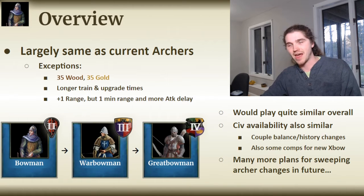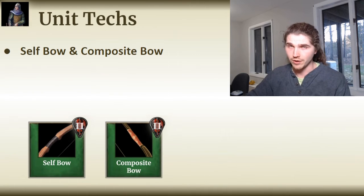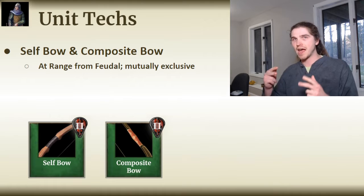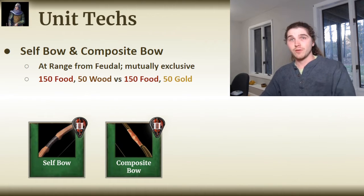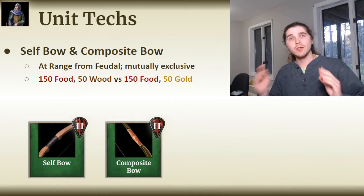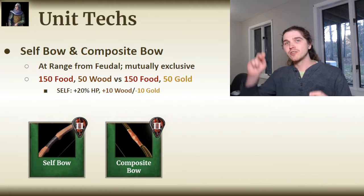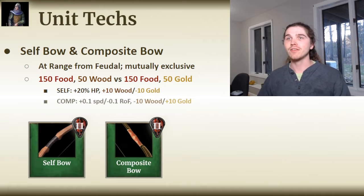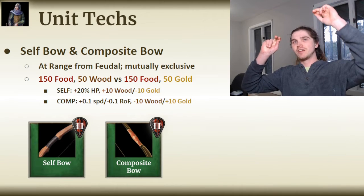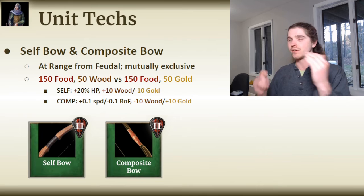Moving on to technologies, there are two technologies specific to the Bowman line: Self Bow and Composite Bow, both available from Feudal Age at the Archery Range. They are mutually exclusive — a civilization can never have both. Both are relatively expensive for Feudal Age, almost Bloodlines level, costing 150 food and either 50 wood for Self Bow or 50 gold for Composite Bow, and their results mirror each other. Self Bow gives the Bowman line bonus hit points and adjusts their cost by plus 10 wood, minus 10 gold. Composite Bow improves the Bowman's speed and rate of fire but adjusts cost by minus 10 wood, plus 10 gold.